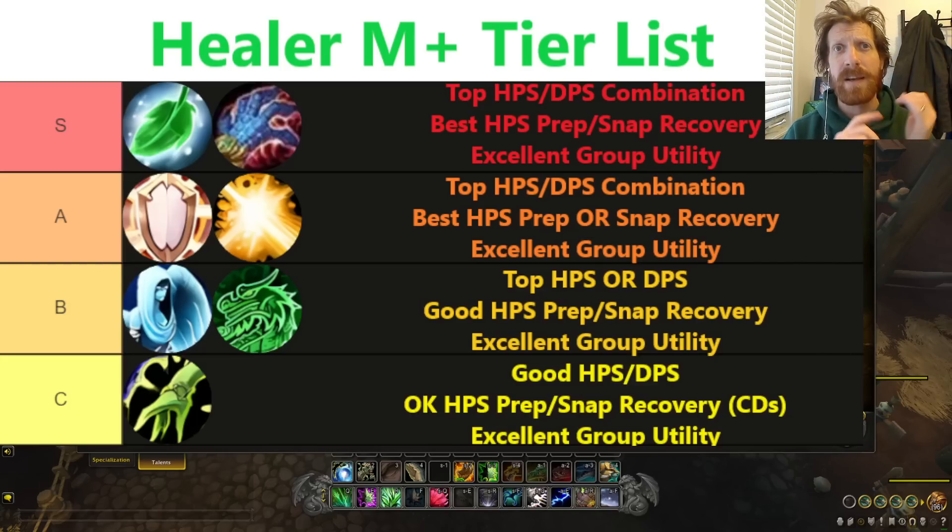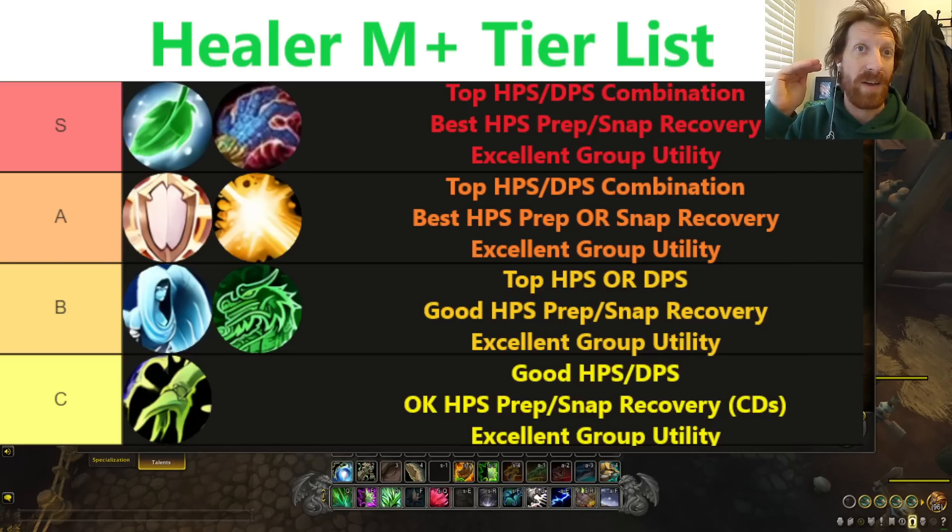The main takeaway is play Resto Druid or play Evoker. That's it. These two classes are amazing and we're going to get into it and talk about why they're the best and why the others are slightly worse overall. But here's your tier list. Let's start with our S-tier classes.